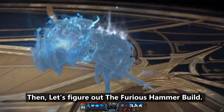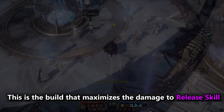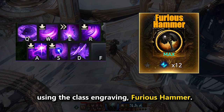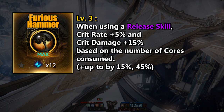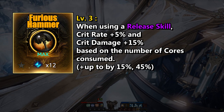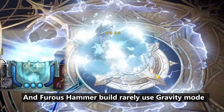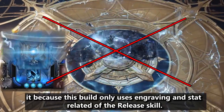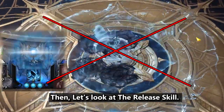This is the end of the Focus Skill Guide. Now let's look at the Furious Hammer build. This build maximizes the damage to the release skill using the class engraving Furious Hammer. Furious Hammer increases a release skill's critical chance and critical damage by up to 15% and 45% based on the number of cores consumed. The Furious Hammer build rarely uses Gravity Mode, because this build only uses engraving and stats related to the release skill.